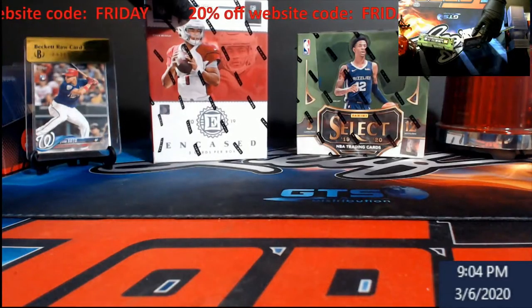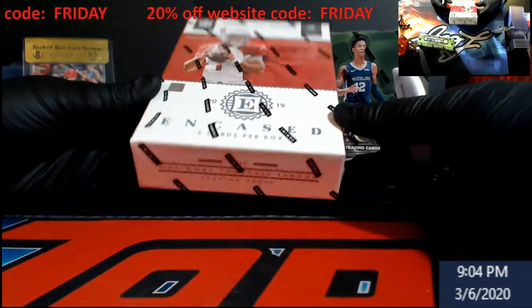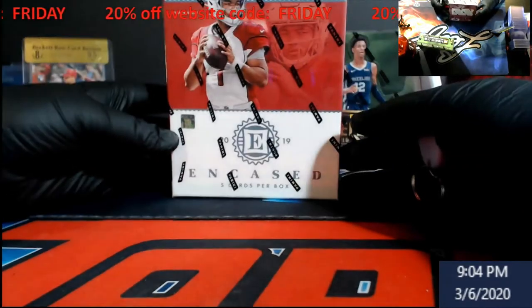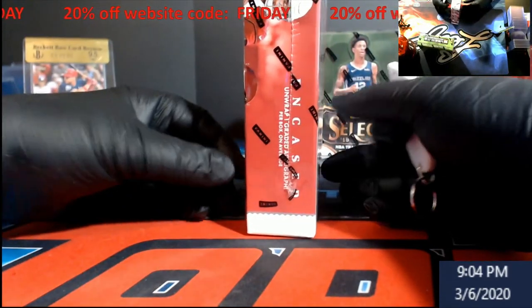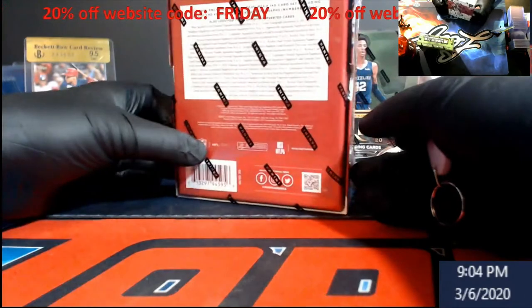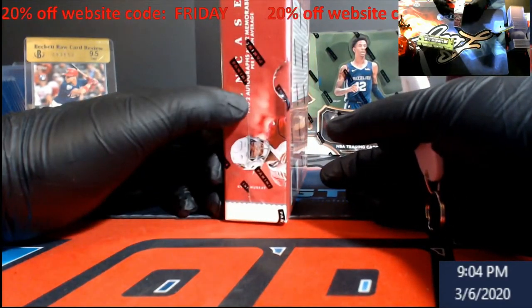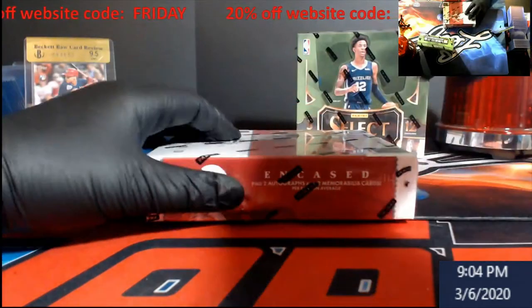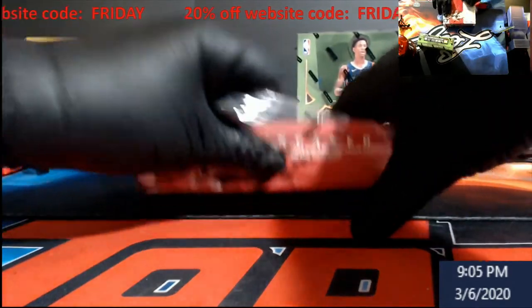Alright, cutting into 2019 Encased Football - one box only. Five cards per pack, and if I recall right there's one graded card, one extra auto, so basically two autos with one being a graded card, and two memorabilia cards. Let's take a look - one box, never know what you're gonna get out of it.